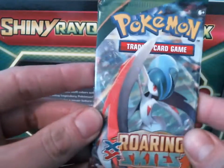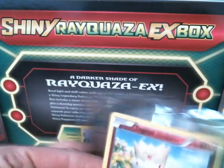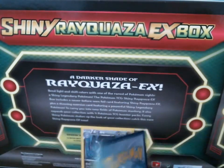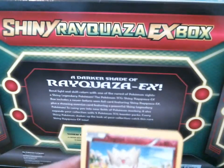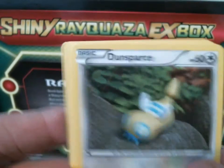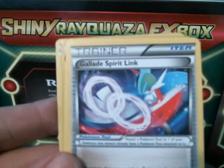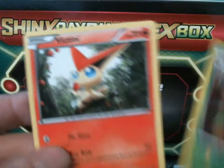And the final pack — come on, give us something good. I don't think we got anything good in this pack, unfortunately. We got a Togepi, an Ankata, Dunsparce, a Wingull, Dratini, Steven, Golade, Spirit Link, Wide Lens, Reverse Silcoon, and a Rare Victini.